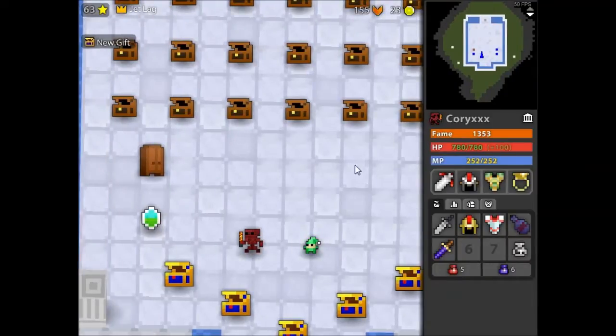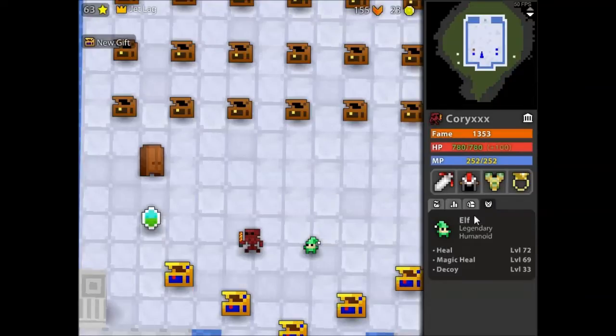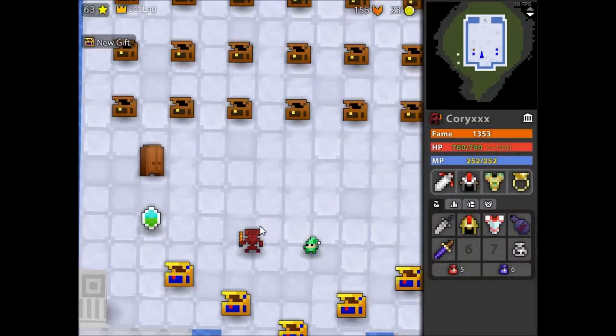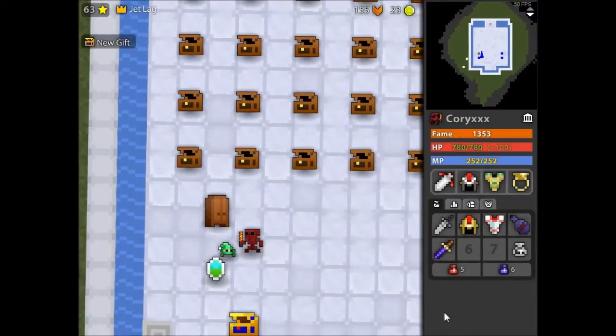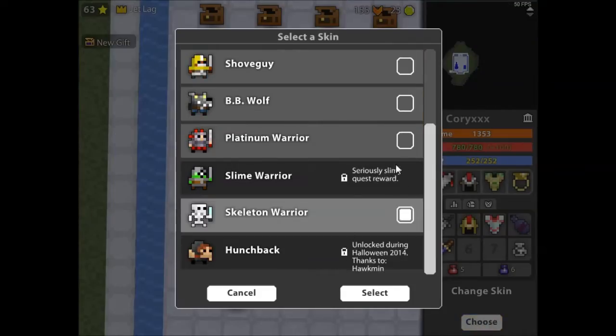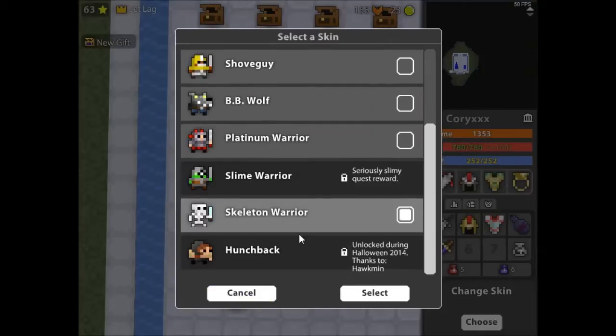I'll share my pet first. It's a legendary elf: Heal 72, Magic Heal 69, Decoy 33. The reason I got Decoy is because I do a lot of tombs and I've never really had experience with electric. The skins I've got for this guy are Skillet, Platinum Warrior, BB Wolf, Shadow Guy, and the Classic.